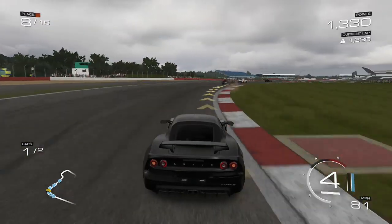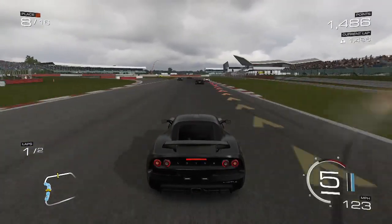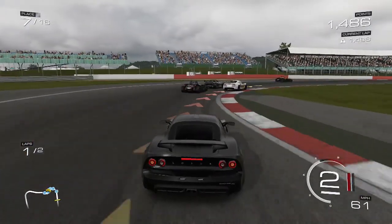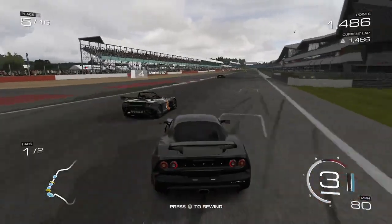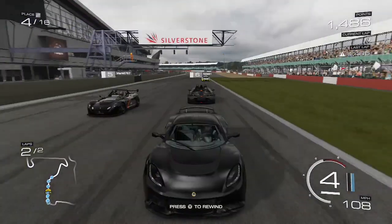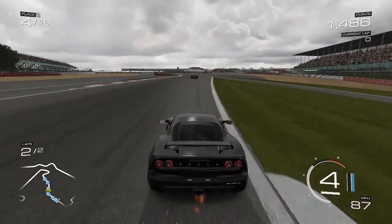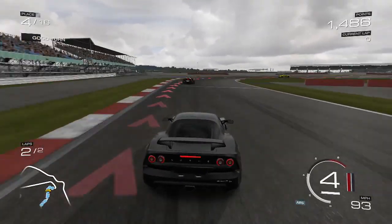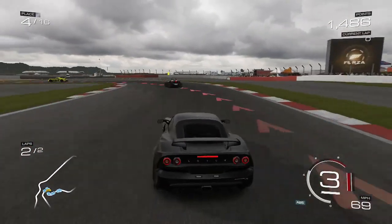The final method isn't as great but it does add up — it's the Drivatar method. Each day you log on to your Xbox, you'll get around 15 to 20,000 credits based on how much your Drivatar races in other people's games. If you don't have anyone following you on Xbox, your Drivatar won't appear in other races, so share your gamertag and get people to follow you. My Drivatar is in around 200 races each day, earning me about 20,000 credits just for logging on.